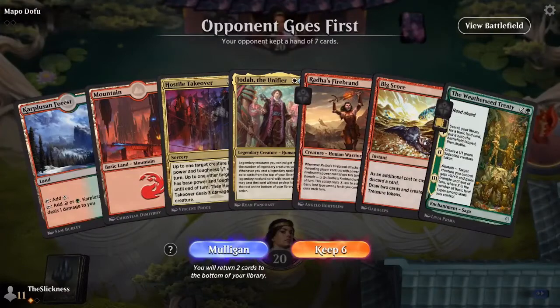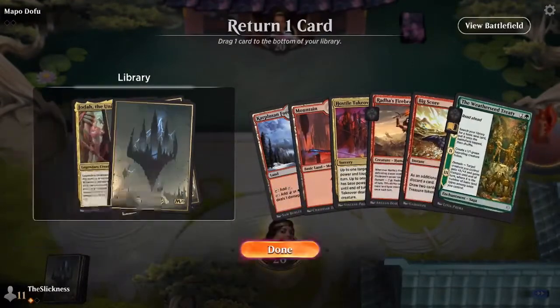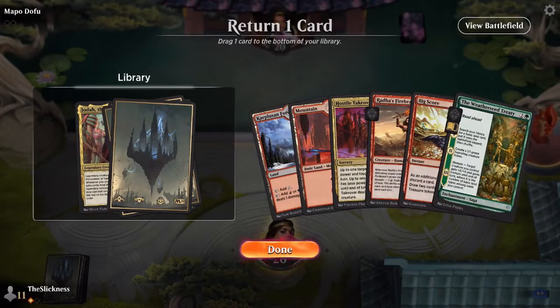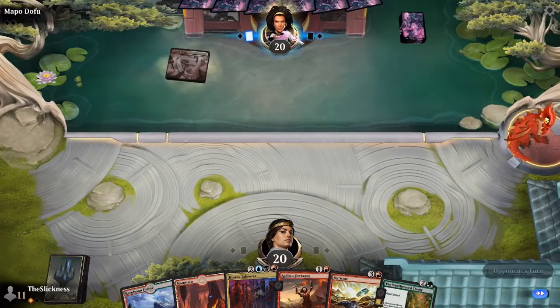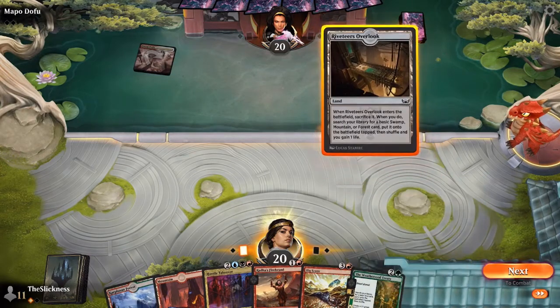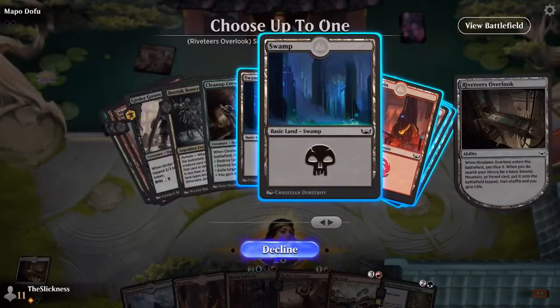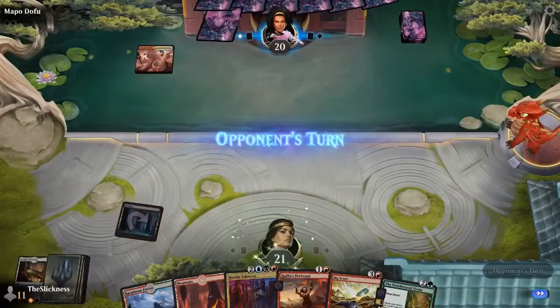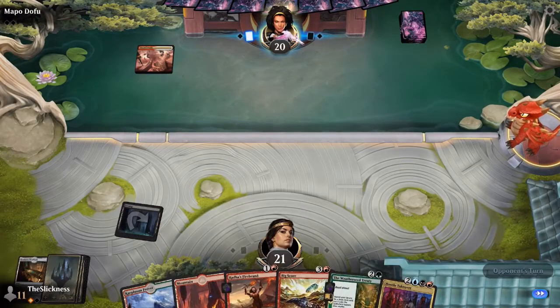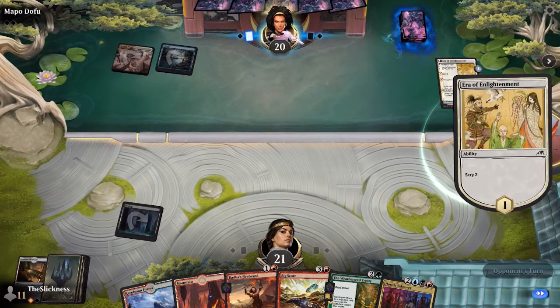Here's a new hand — he has Joda! But he's putting Joda on the bottom. He has Car Pollution, Forest, Mountain, Weatherseed Treaty, Big Score — between that he actually has five colors. He's decided to get rid of Joda — probably the right move, because the other cards are Radha's Firebrand and Hostile Takeover, which is a house of a card. Between Weatherseed Treaty and Big Score he could produce all the colors.